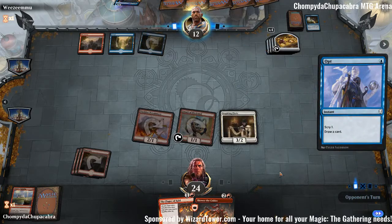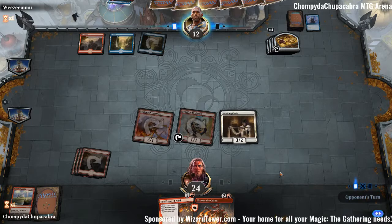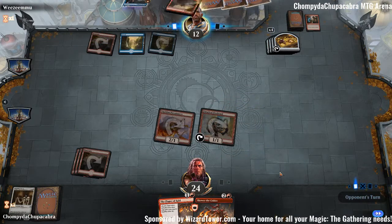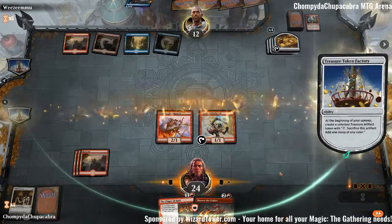Opt — sure. I'm curious how our opponent gets out of this. I think it starts with a board wipe, but they're also probably going to have to use a counterspell for Flame of Keld. Although if they board wipe, we can't Skewer the Critics. Shock — looks like they don't have a board wipe. They got rid of our 3/2 for one mana — that's pretty good. They probably don't care about the extra 4 life.